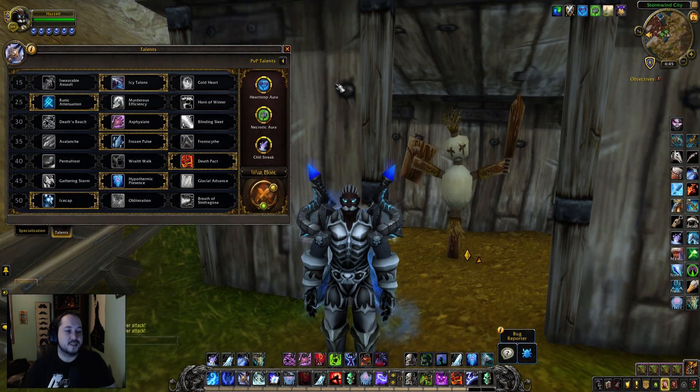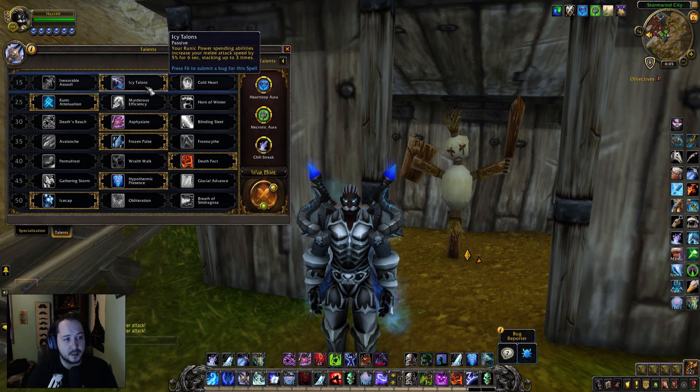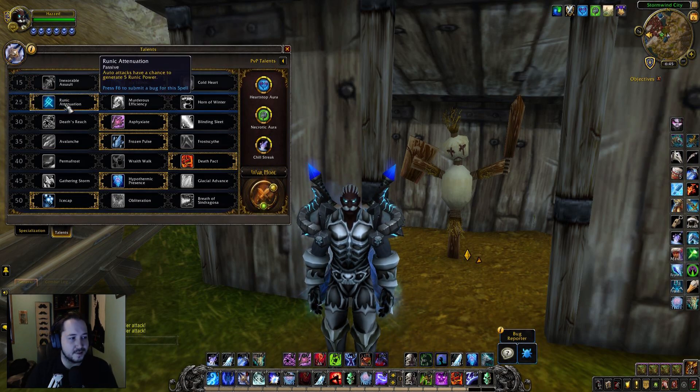Starting with the PvP talents and regular talents. For level 15 we're going to be running Icy Talons — that seems like an interesting choice, but it'll make more sense as we get further down. For level 25 talents we're going to be using Runic Attenuation, which generates runic power, because runic power for this build is going to be extremely important — how fast you can generate it and how much you can retain while bursting.